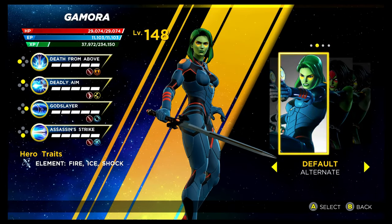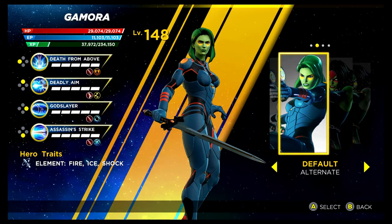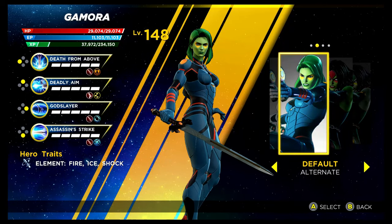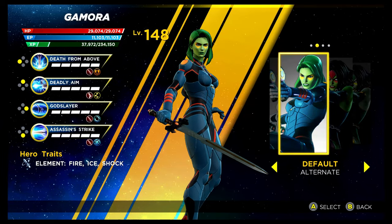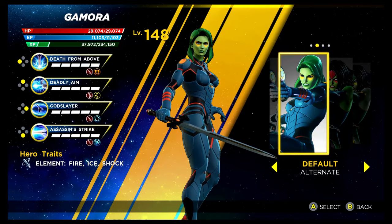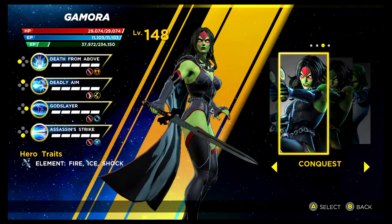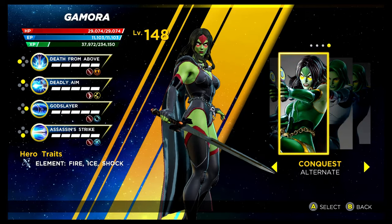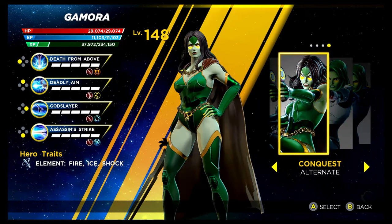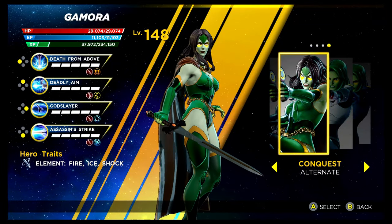Next we have Gamora, who could have potentially one of the worst recolourings in the game — it just looks like someone turned down the brightness a little bit, really disappointing. However, the next costume makes up for it — to unlock the base alternative it's the Psy Infinity Rift. We've got Conquest up next — look at that, absolutely amazing. You'll get this one in the Shield Depot. The recolouring actually looks really nice as well. They look great, that's the costumes for Gamora.